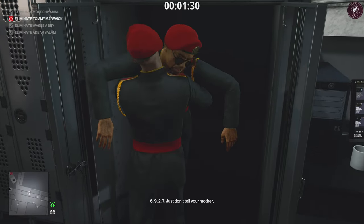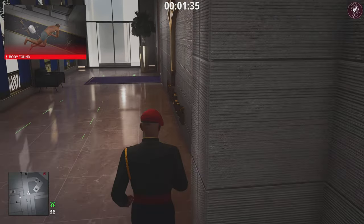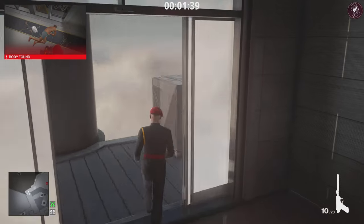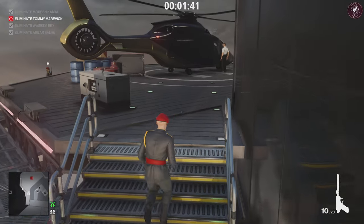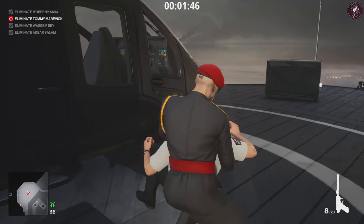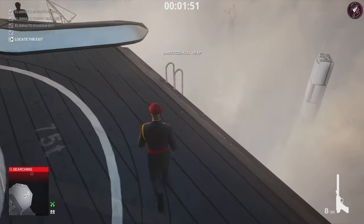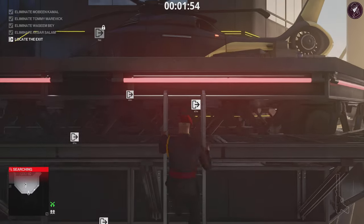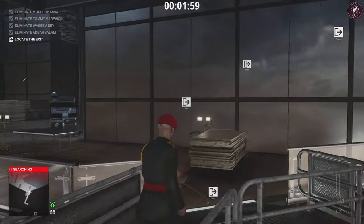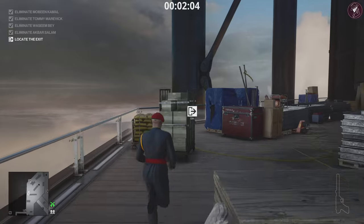That's the third target down. The final target is the helicopter pilot. Stay in the blind spot of the camera, take out your pistol and eliminate the target. There's a ladder on the opposite side — climb down and head towards the exit. Skydive out. We just prevented the greatest egg heist in history.